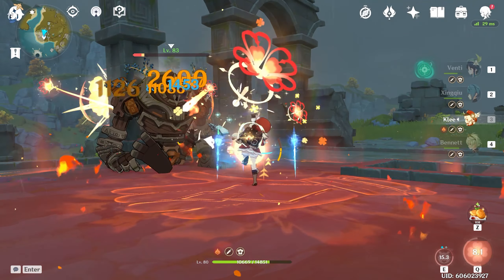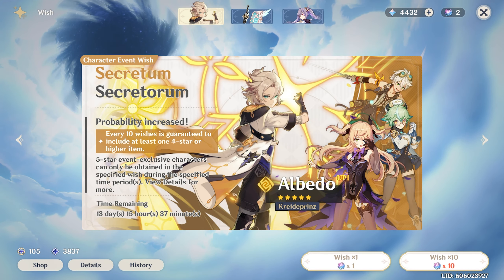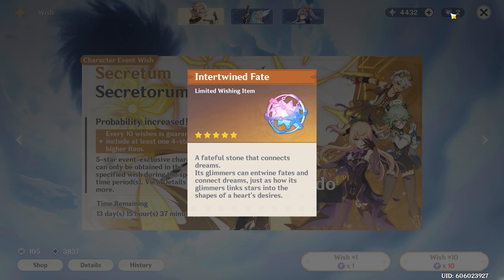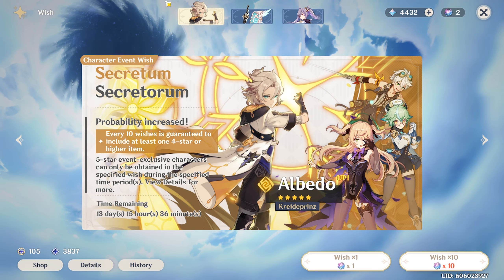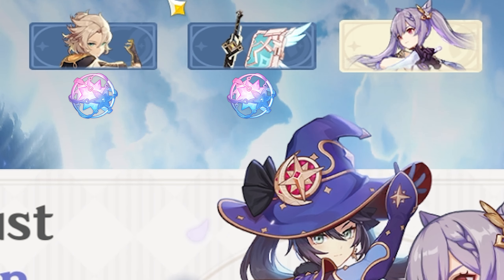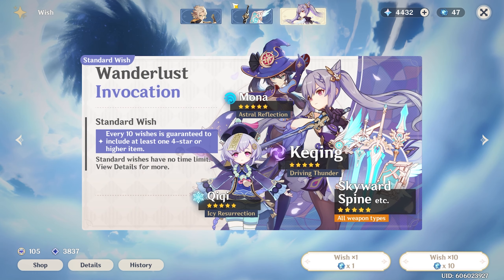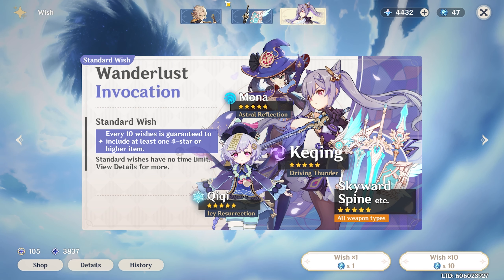Number nine: spend Primogems wisely. As you level up, you'll come across three resources: Primogems, Intertwined Fates, and Acquaint Fates. Primogems are used to get new characters and refresh resin. Intertwined and Acquaint Fates are tokens used to pull new characters. You'll see three banners: character event, weapon event, and standard. Intertwined Fates are for the event banners and Acquaints for the standard. The character and weapon event banners both rotate every 21 days with new characters and weapons. The standard banner has run-of-the-draw items, occasionally adding newer ones from event banners over time.